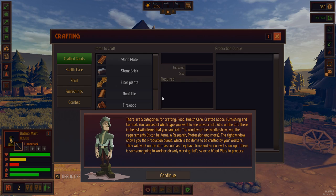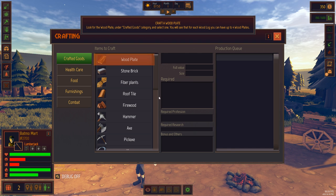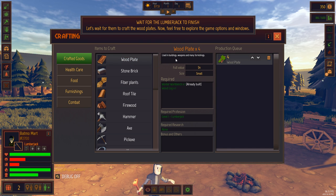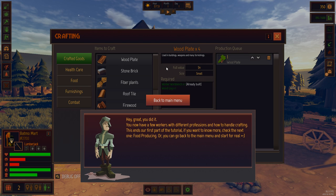There's a lot that goes into this game. There are five categories for crafting: food, healthcare, crafted goods, furnishing, and combat. You can select which type you want to see on your left. Also on the left there is a list with items that you can craft. The window in the middle shows you the requirements, research, profession, and more. The right window shows you the production queue. Let's select a wood plate to produce. Wood plate, stone brick, fiber plants - there's a ton. Used in buildings, weapons, and many furnishings. Full value $4. Size small. Worker workbench already built, wood log: one. So we've got everything we need. Let's wait for them to craft.